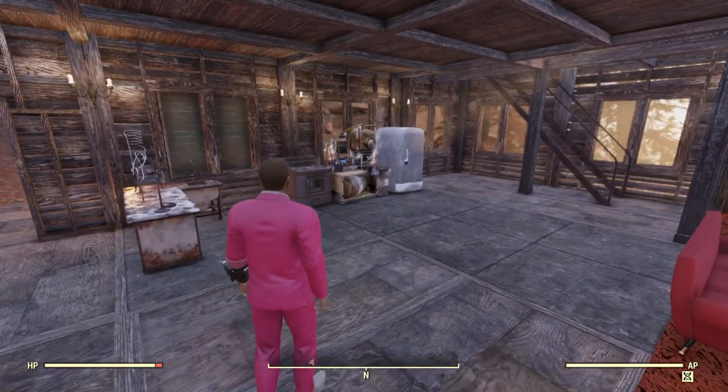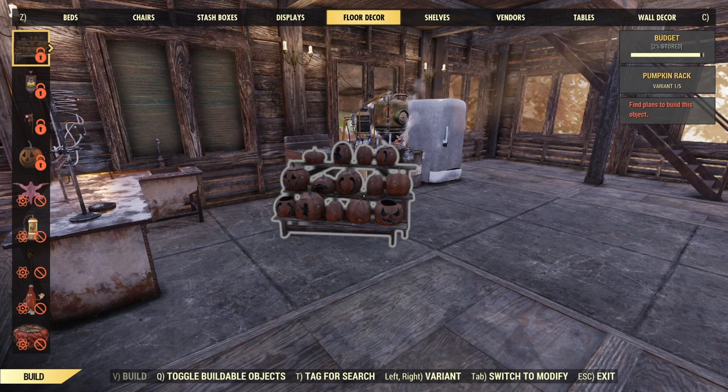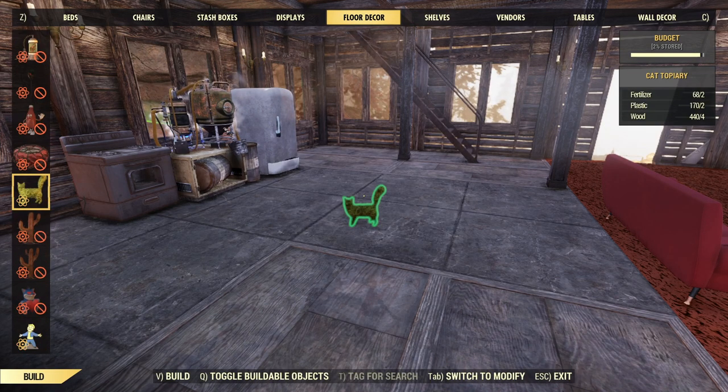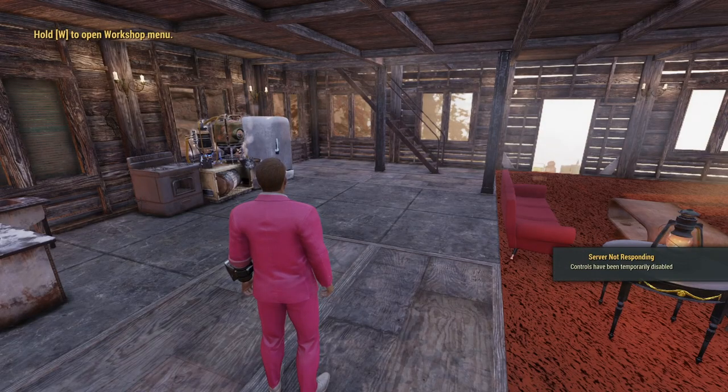What else can we build? Let's go back in here to build and see what else we've got. We've got floor decor — that's pretty ugly. Pumpkin rack. Most of these are locked. I could put down a cat topiary if I really wanted to. I could put down a hug Vault Boy cutout, which I actually...